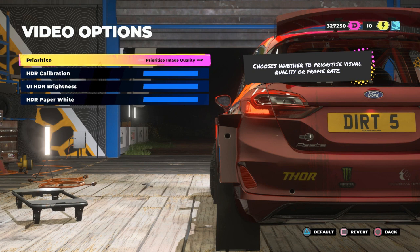There can be a third option if you have a 120Hz display connected, though I'm not 100% positive on that since I don't have a 120Hz display. So remember: the menu says 'chooses whether to prioritize visual quality or frame rate.' Here are my two options: prioritize image quality, or prioritize resolution.